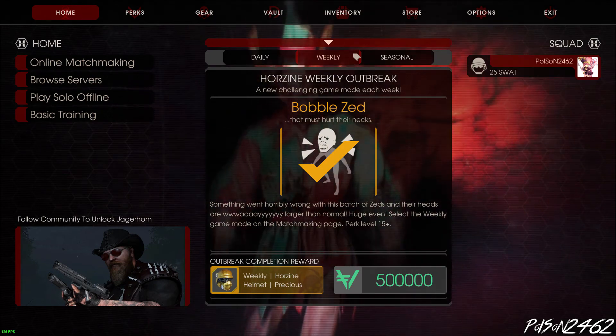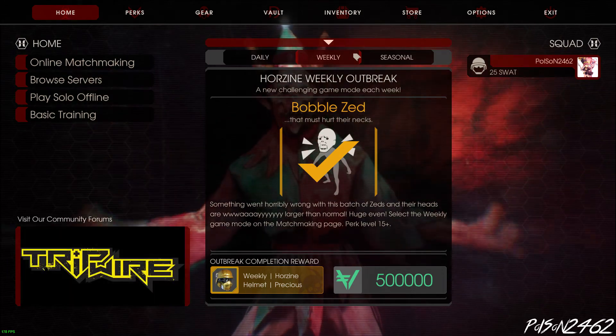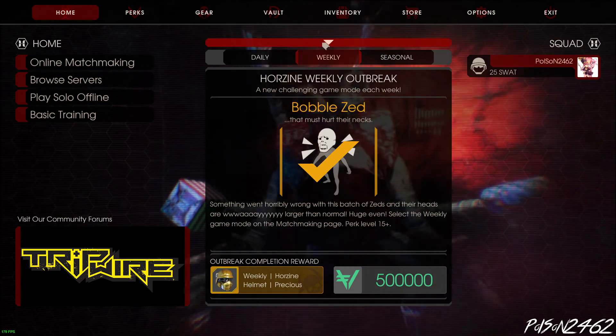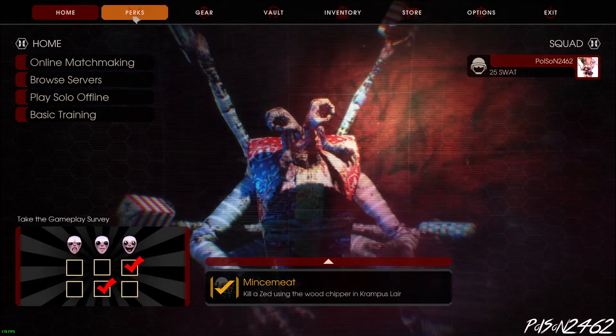Something went horribly wrong with this batch of Zeds, and their heads are way larger than normal — huge, even. Select the weekly game mode on the matchmaking page, perk level 15+. These Zeds also have increased health, so you want a class that does a lot of damage.